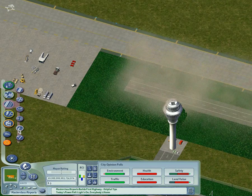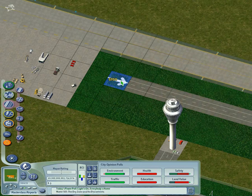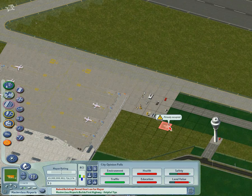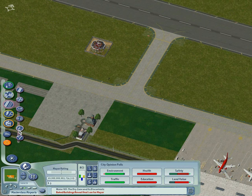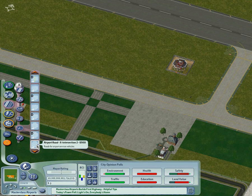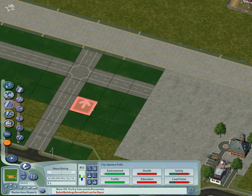This is the 3X straight piece. I am using the dark version because it contains an LHD stop line. Notice that the dark lots can be identified by the D on the lot icon in the menu, and there is a white helper piece on the preview that you can use to orient the roads correctly. What we are trying to do here is to build some roads parallel to the taxiways and parallel to the runway, with a few suitable vertical crossing points so the airport service vehicles can get to any part of the airport quickly.